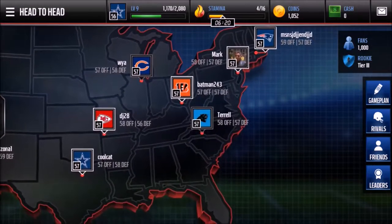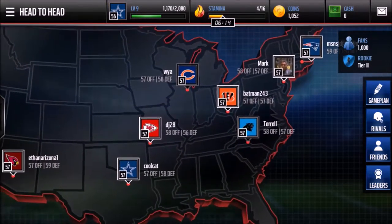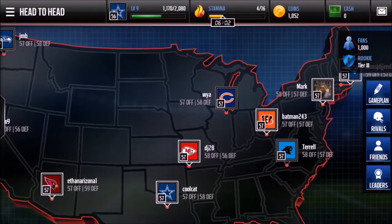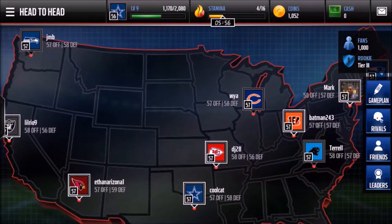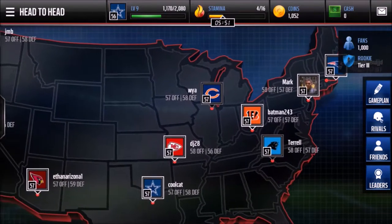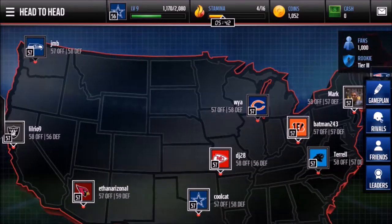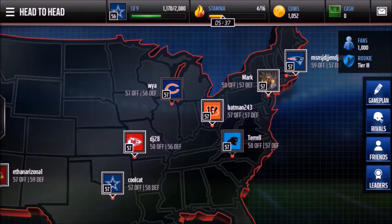I think we'll start head-to-head now. Head-to-head works by playing one of these opponents — when you play, you get coins, fans, and XP. Coins and XP are already given with every live event, but the fans are what you want. Right now we're at Rookie 3 and we need about 2,000 fans to get to Rookie 2. The goal of this series is to get all the way to Hall of Fame.